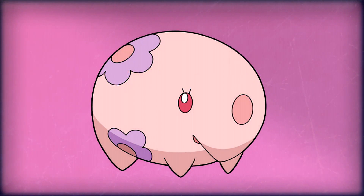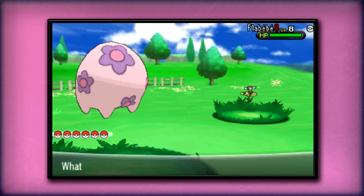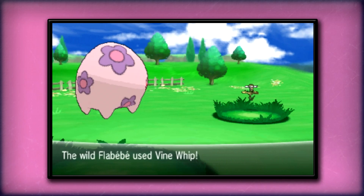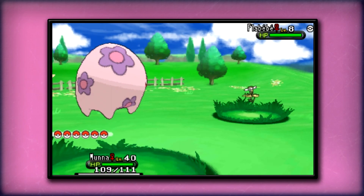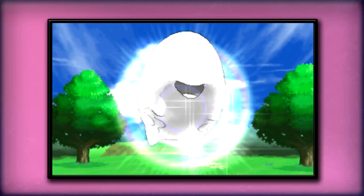Number nine is gonna be Munna. I don't really know why I don't like this thing — maybe because it's a bit too childish and girly. But if you look at it, I don't really know what it's supposed to be — like a flying pig or something? And what the hell is that thing on the right side of its face? If that's supposed to be a nostril, it's bigger than its eye. It's just a pink circle on the body with floral patterns, and it puts me off. That is why Munna is number nine.